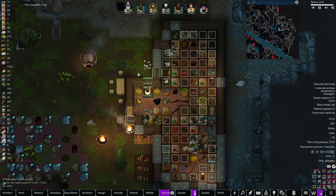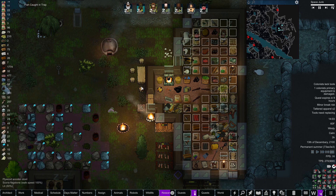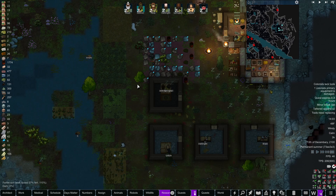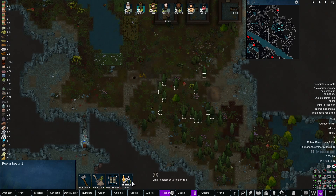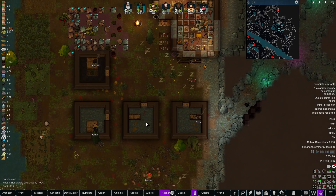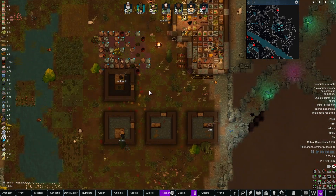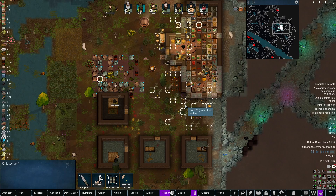Let's get charcoal going. What do we do - how are we on logs? Oh god, we're great on logs. We are running low on poplar though. Some maple. I think these are the poplar - yeah. Look at all them chickens.